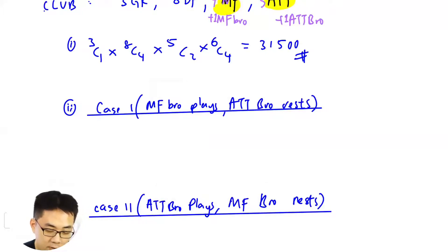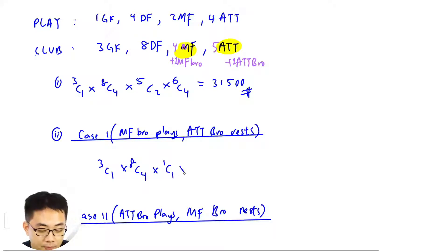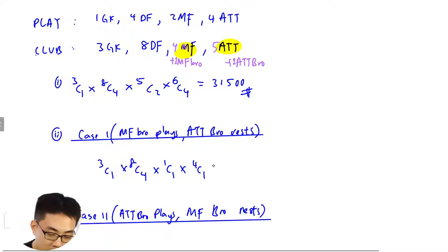When you start off, you need to make sure you choose the brother. So when MF brother plays, it will be 3C1 for GK, times 8C4 for defenders. Then MF brother plays is 1C1 — he's confirmed to play. After that, 4C1 for the remaining one MF, because you need two MF. Then 5C4 for attackers. This is case one.